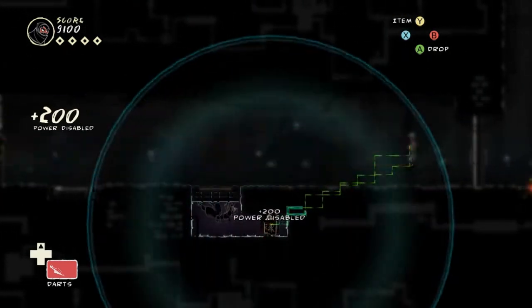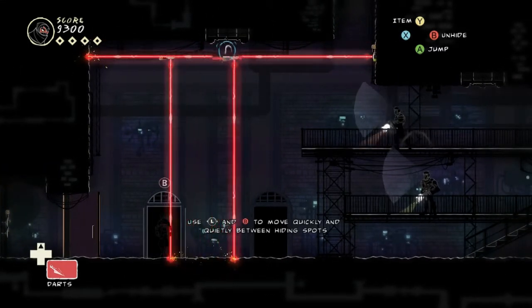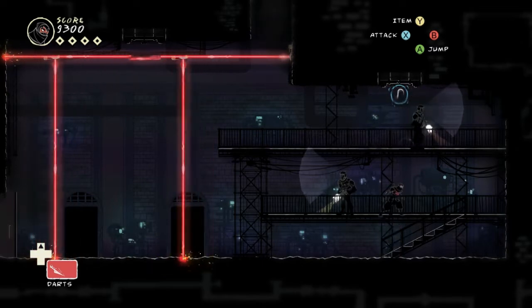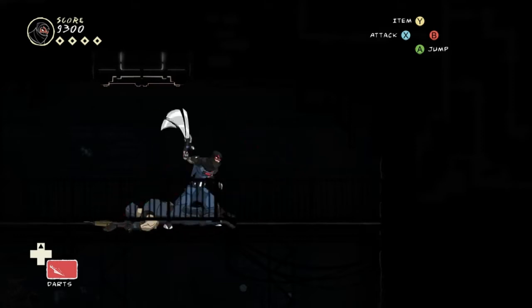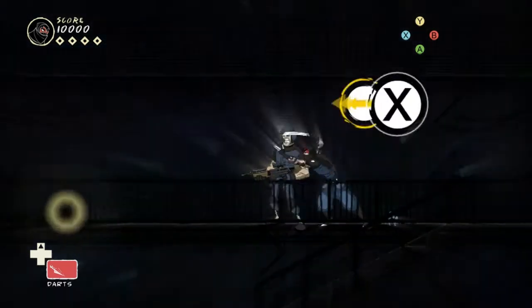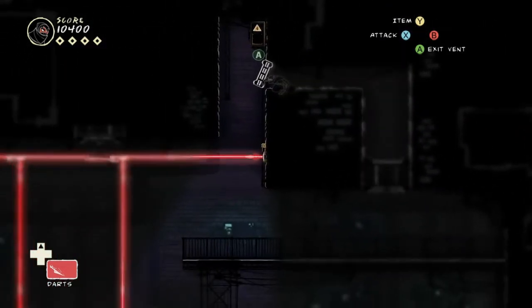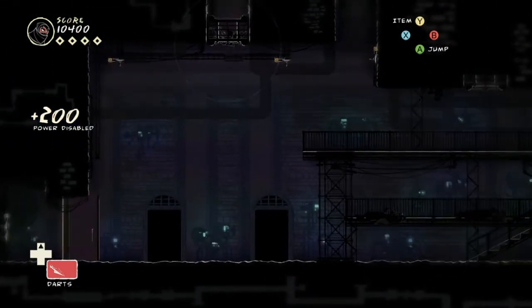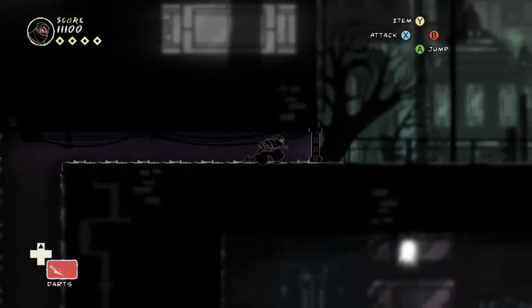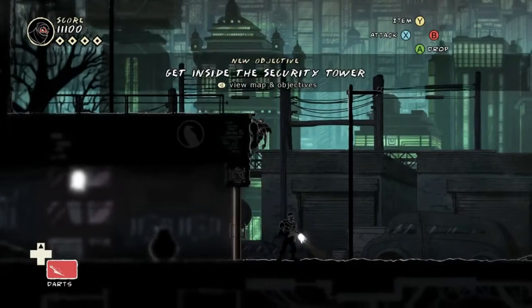This game does also include platforming challenges at times. Although a lot of the platforming while you're stealthing around is very smooth, but also very simple. There's another opportunity where moving between hiding spaces will be shown to you as not a teleport, because if you go between them while the lasers are between them, you will just die - you will jump directly into a laser. I'm going to terrorize this guard just because I can before I kill him. 300 free points. Why not?